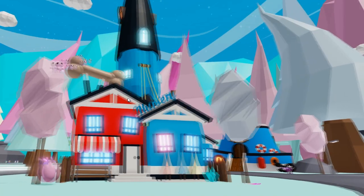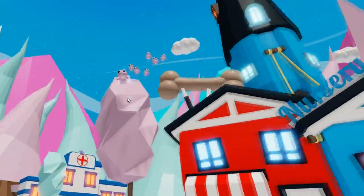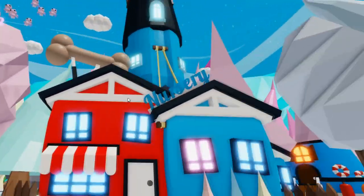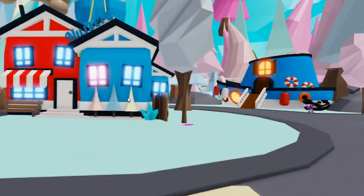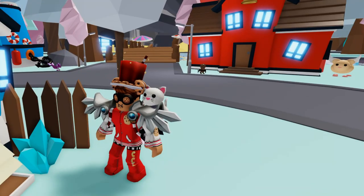So the first thing that has been changed is the nursery. It seems that they have combined the sky castle with the nursery, which actually looks really cool. They've also gone and put a bunch of these little fairies and made a fairy egg. Overall, this part is very cool.